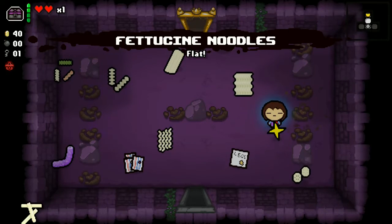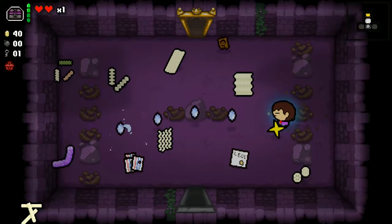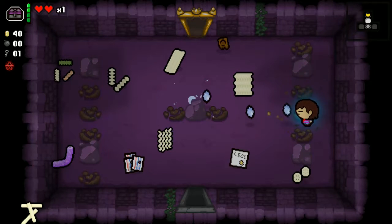These are the fettuccine noodles, which replace the flatworm. Makes sense — flatworm, right? They give your tears an elongated appearance, as you can see here, and it also increases the knockback.